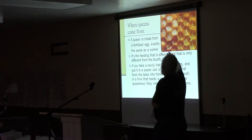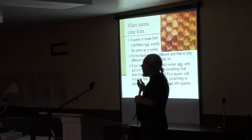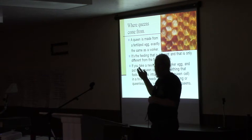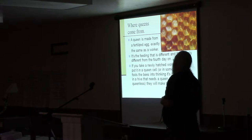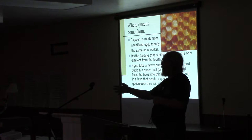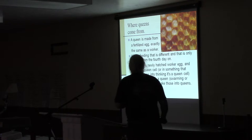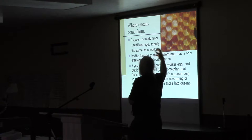Basically, if I make them queenless, they're going to take a worker larva, feed it differently, and rebuild a cell that hangs down like a peanut instead of a normal cell — and they're going to put a queen in there. Now if that's on plastic foundation, I can't easily cut that cell out because it's stuck on the plastic. But if you had plastic and made them queenless and they put five queen cells on each of three frames, you could still take each whole frame of queen cells and put them in mating nukes, and end up with three queens.